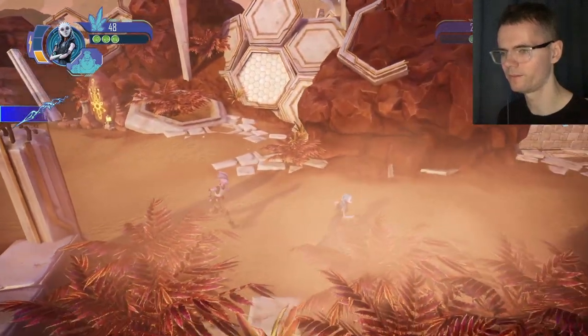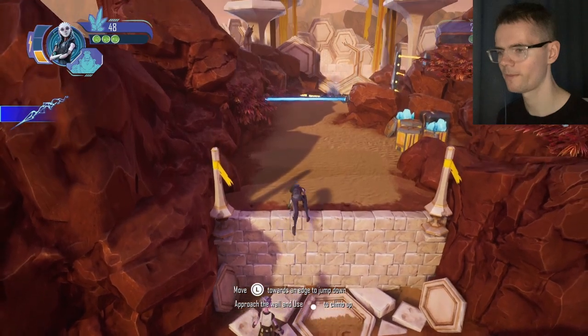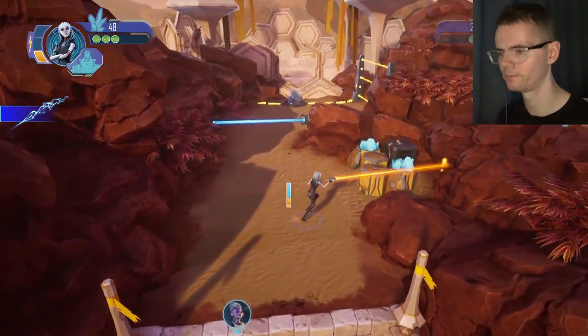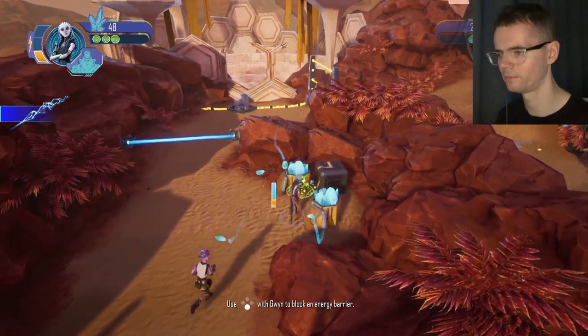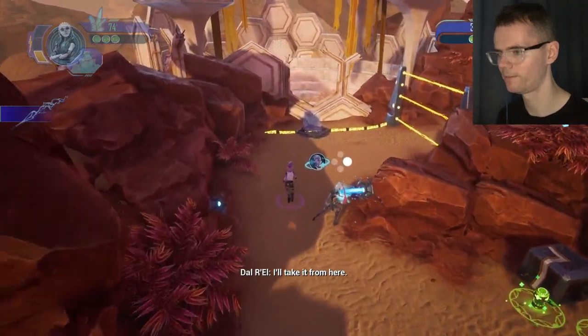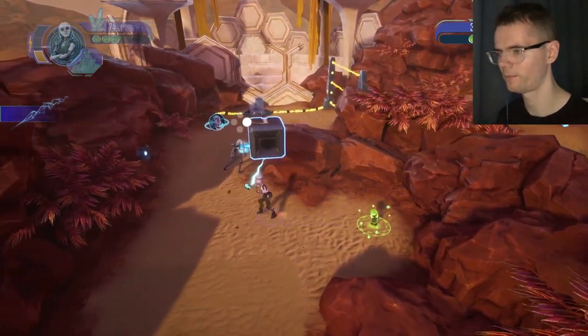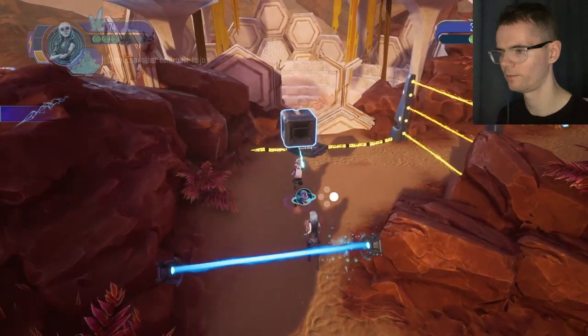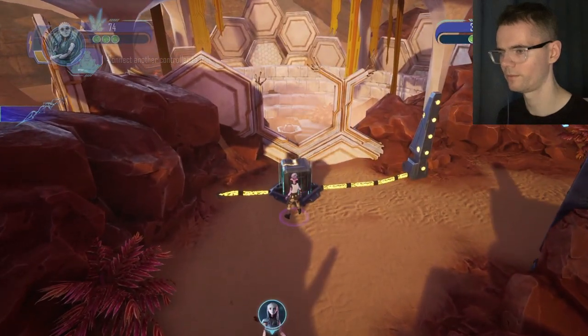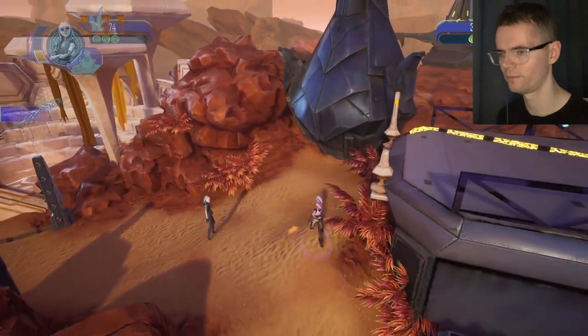Okay, so we've got to find the three thrusters. She's got a shield that we can use there. So we need a box.